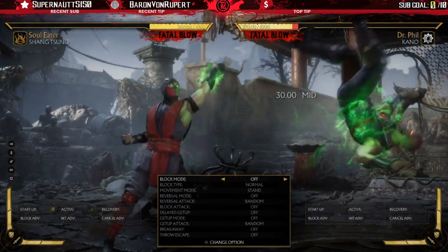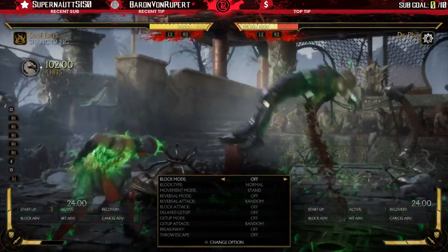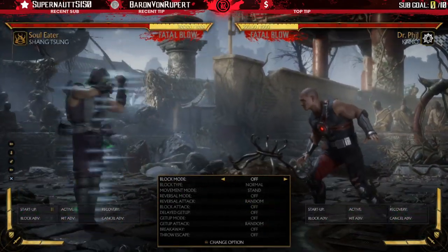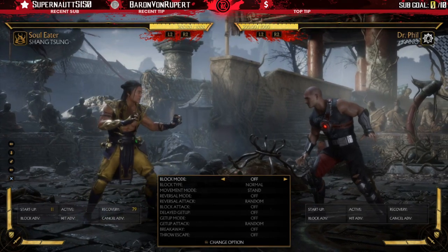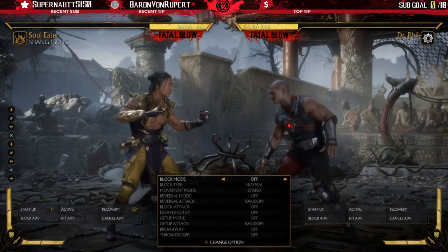For Ermac's lift crushing blow, you need to do it and then your opponent has to block late into it, and that'll trigger the crushing blow in the meter burn part. For Smoke's parry crushing blow, you have to successfully parry two moves in a row and then on the second parry it'll activate a crushing blow.